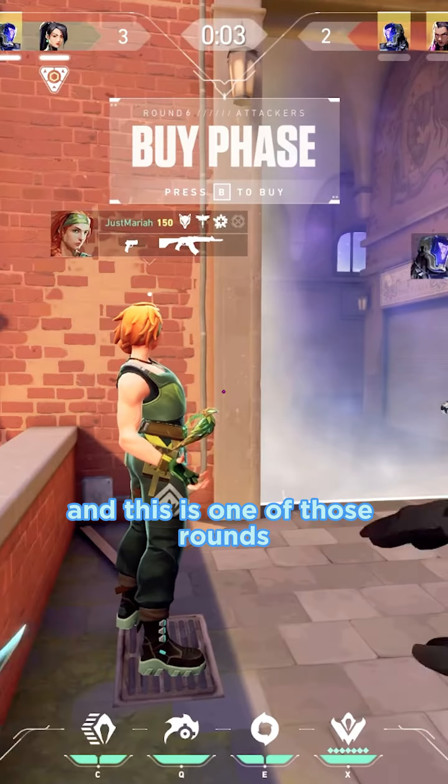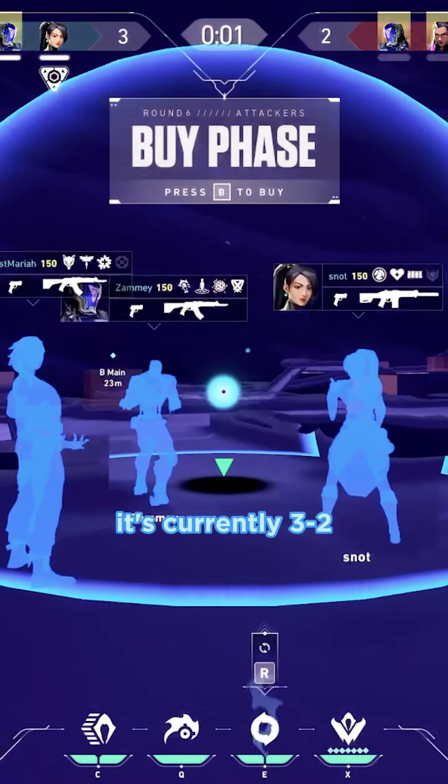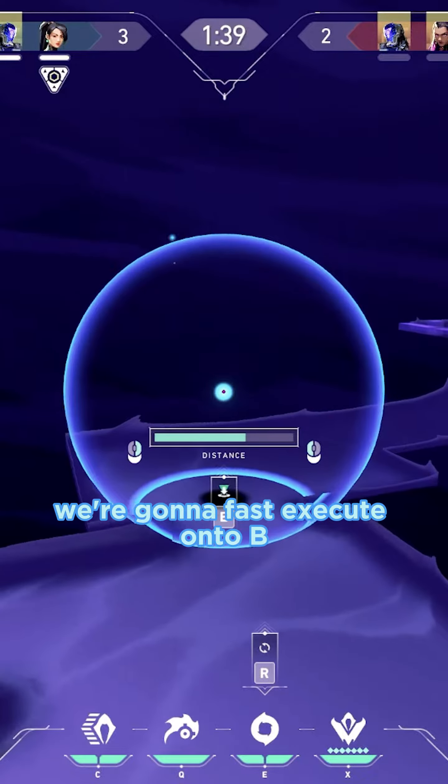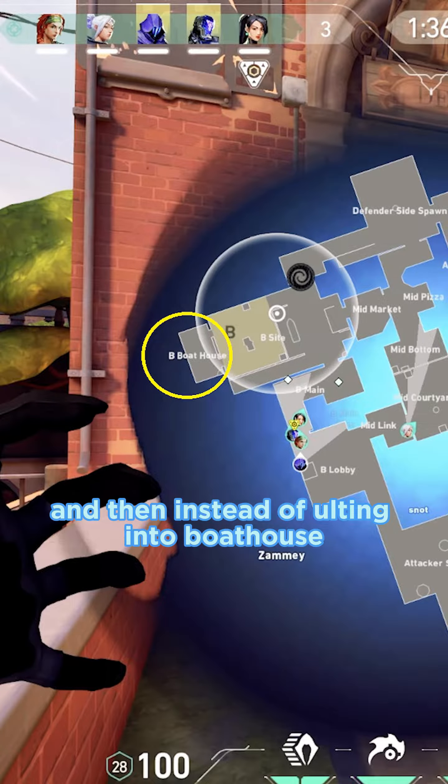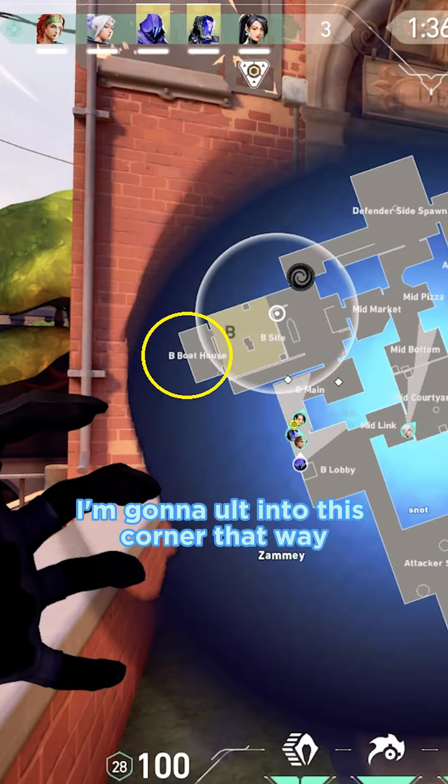Omen's ult is pretty amazing, and this is one of those rounds. It's currently 3-2. We're going to fast execute onto B. I'm going to smoke off Defender Spawn, and then instead of alting into Boathouse, I'm going to alt into this corner.